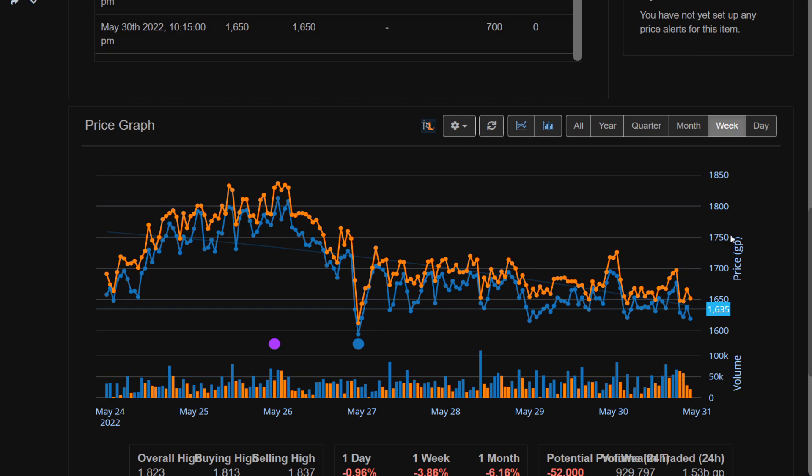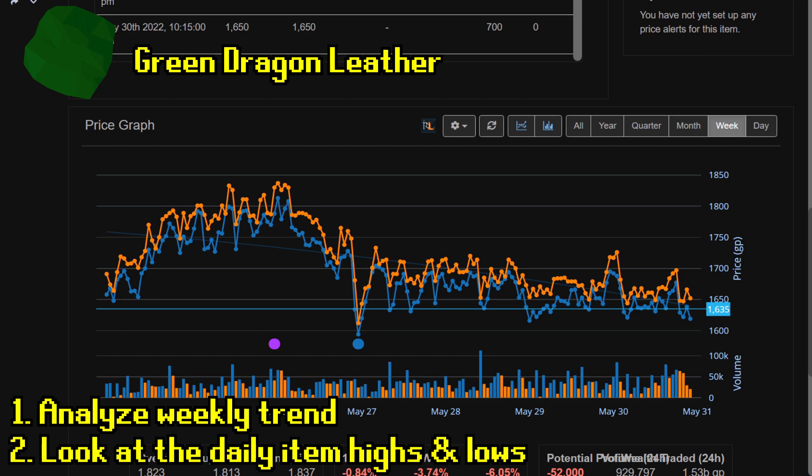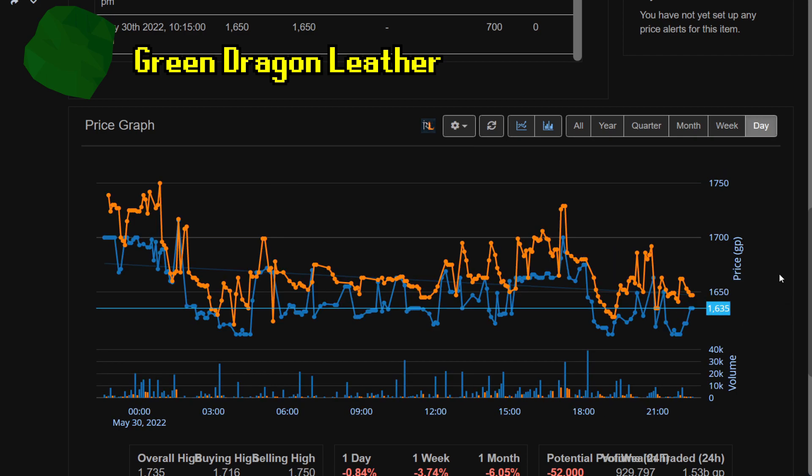We are on GE Tracker and the first item I've identified to list is the green dragon leather. When analyzing an item to flip, I take two steps: first, I analyze the weekly trend on the item, and second, I look at the daily low and high prices. On the weekly view, the green dragon leather is downtrending a bit — it's down about 200 GP from its weekly high. That's not too concerning; I just want to confirm there are no large price fluctuations recently that would mean we're buying too high. This looks good — no huge spikes within the past four days.